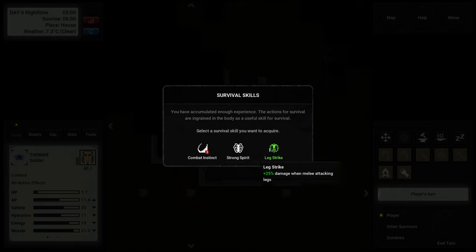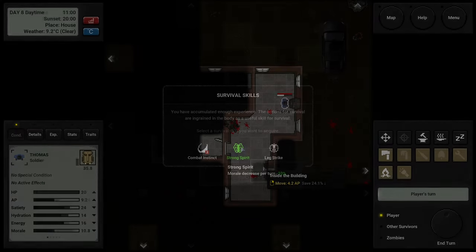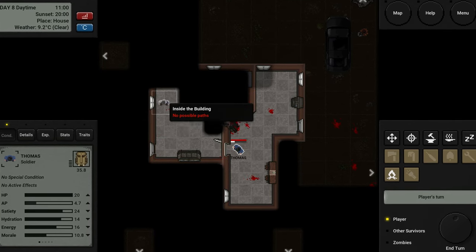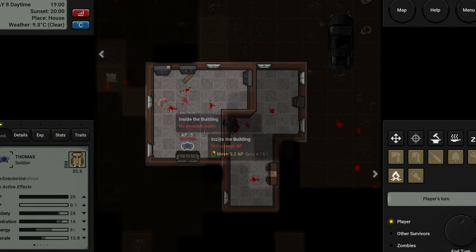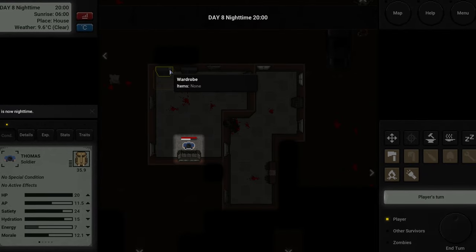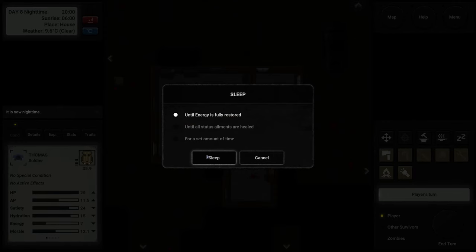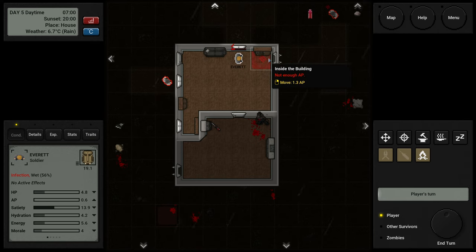Don't waste your points, especially at night. The game starts in autumn, where you have daylight from 6am to 8pm, and then it naturally turns to night. Nighttime can be quite frustrating, as you can't see much around you. You can use a flashlight if you have one, or start a fire if you have the tools, but your vision will still be limited.